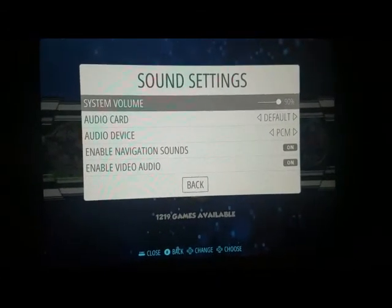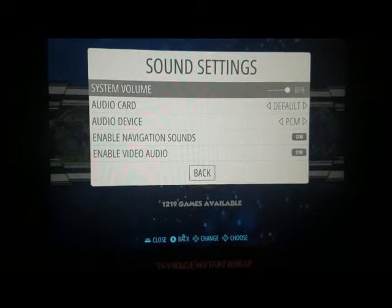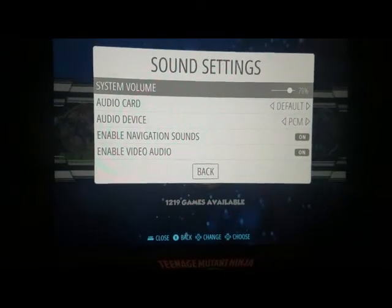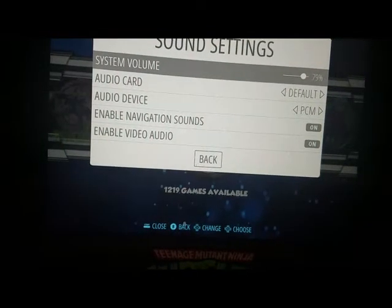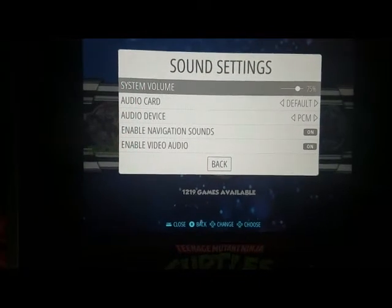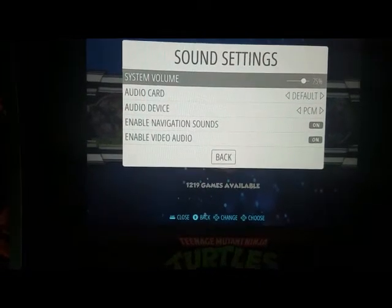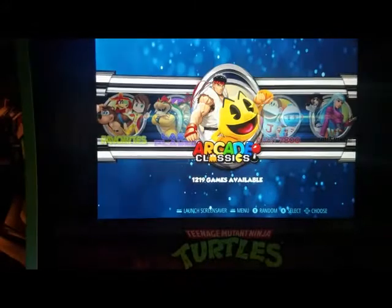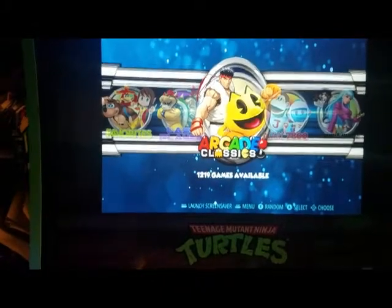Press left to lower your volume. You can also lower it from the rocker on the amp, but you can do it from here too. Let's leave it at 75. Press B to go back, and press B again — the volume is now lowered.